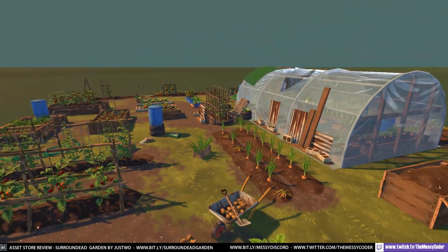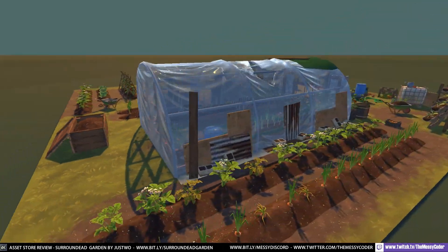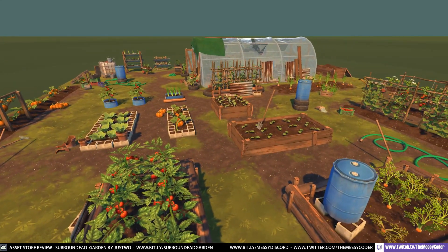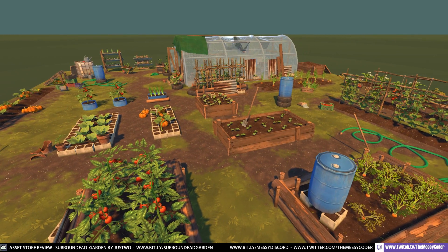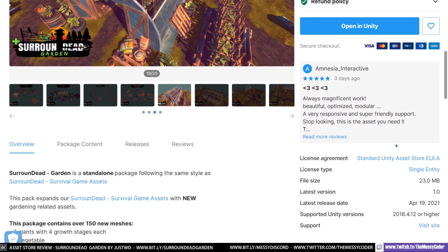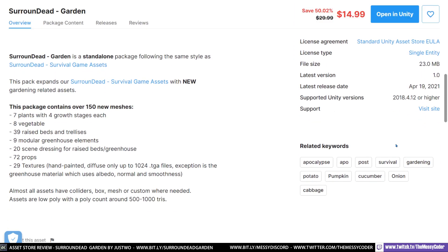I'm loving this cartoon greenhouse garden setup from Just Two. I call them Just Woo because when you look at it, it just looks like Just Woo. This package contains 150 new meshes — so if you have the other assets, do not worry, these are new meshes. We have seven plants, four grow stages — very important — eight vegetables, 39 raised beds, nine modular greenhouse elements, 20 scene dresses, 72 props and 29 textures.